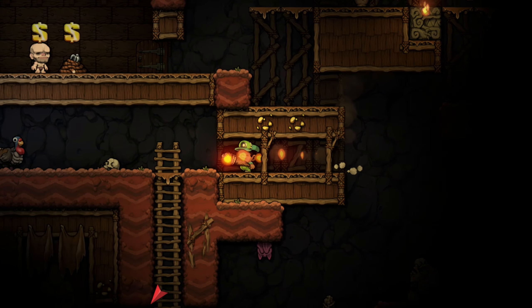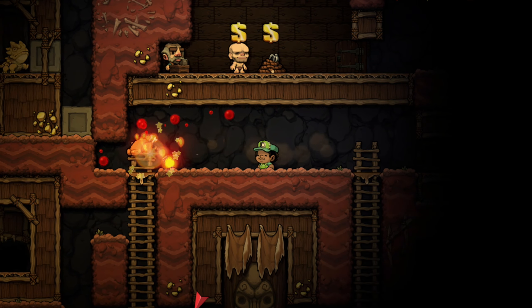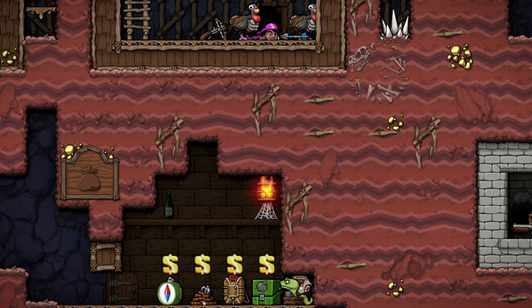If you kill a turkey with any source of fire, it'll actually just cook the turkey on the spot and drop health for you. This also works with bombs as well.